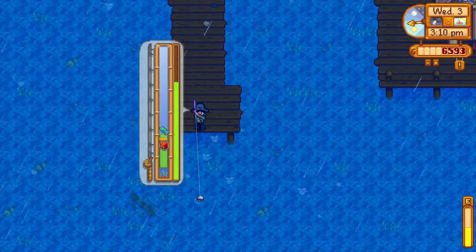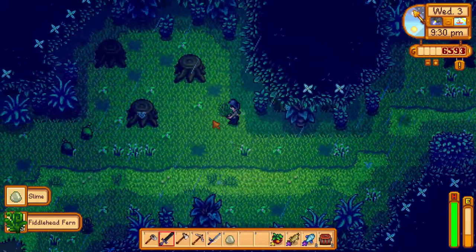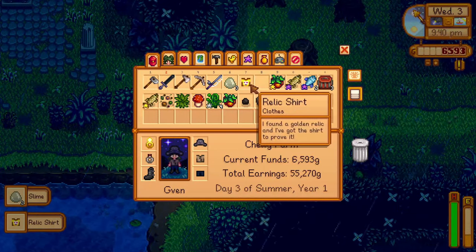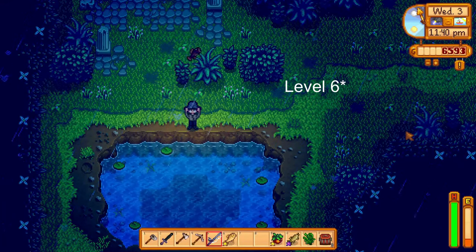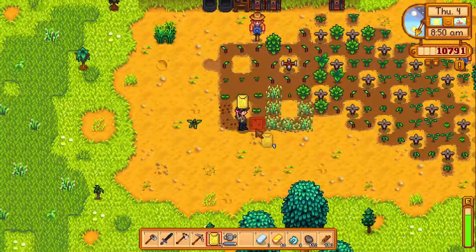I fished some more in the ocean, as well as Cindersap Forest, and went over to the secret forest to cut down some hardwood and collect some fiddlehead fern, where I got a relic shirt from a slime. I caught a woodskip in the tiny lake and finally unlocked level 7 farming, unlocking the recipe for the quality sprinkler.